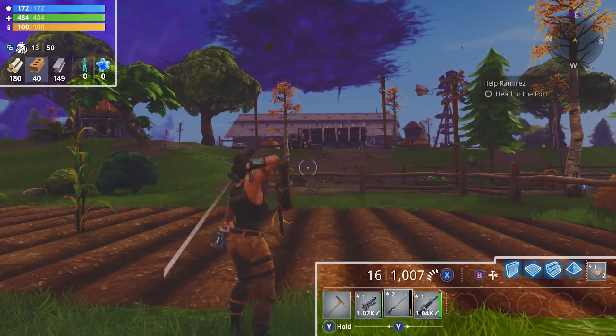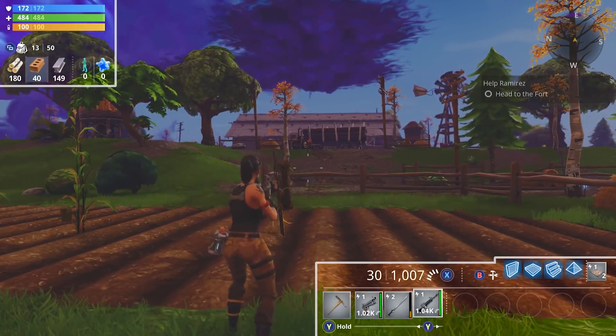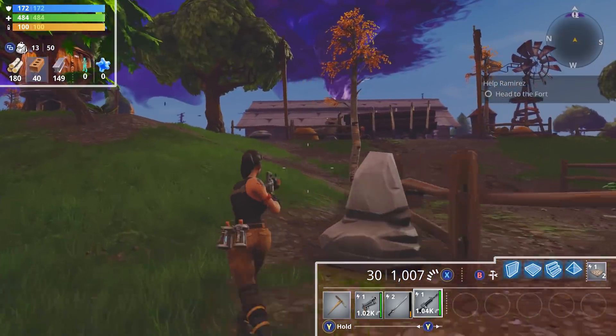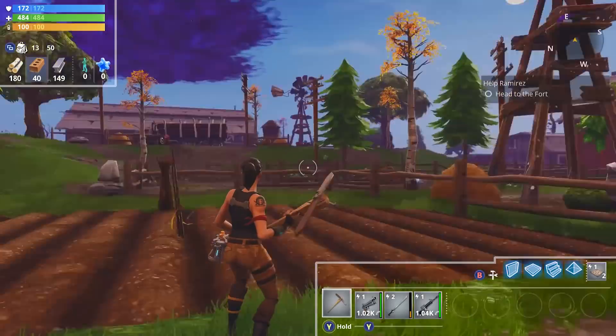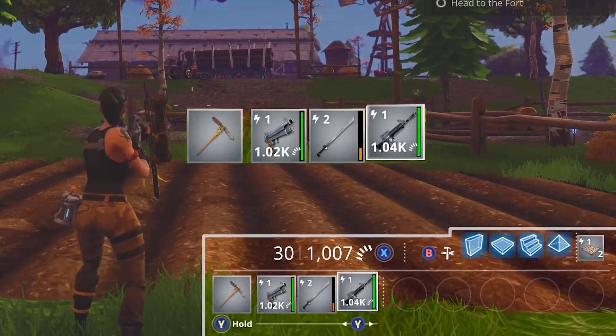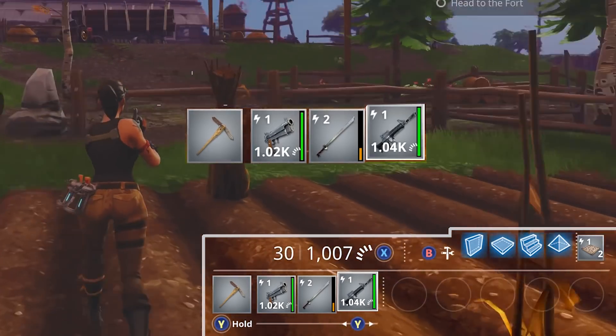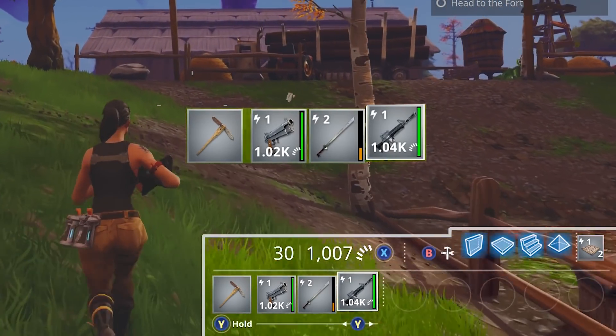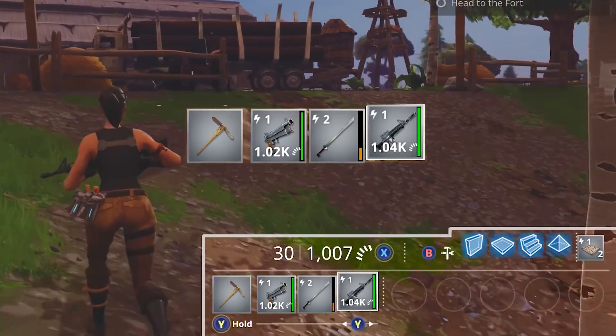If you look at the HUD on Fortnite, there's a lot of little things that have been worked on again and again to make sure that players will naturally understand what's going on. One of the examples: if you look at the icon for the weapons, there's always a smaller icon showing you what type of ammunition the weapon is taking, so that players won't have to remember what type of ammunition they need to craft.